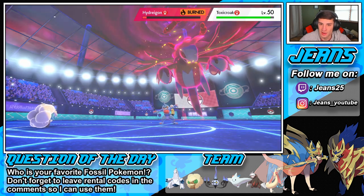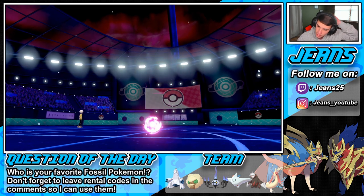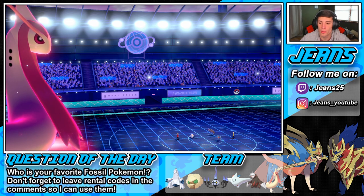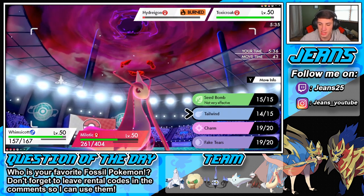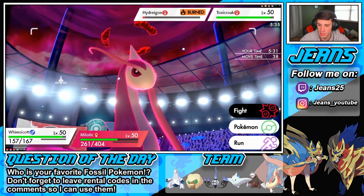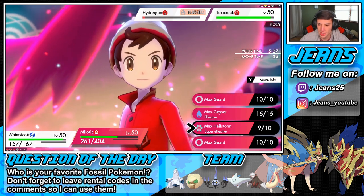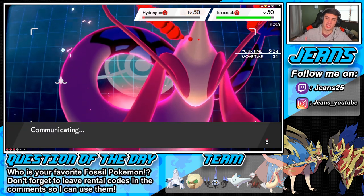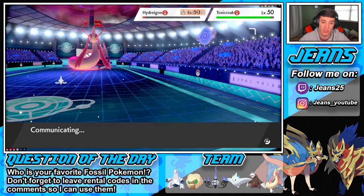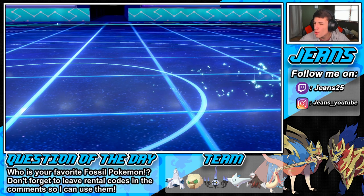Okay, I'm going to have to go after Toxicroak here. Actually, I'm just going to go after the Hydreigon with Seed Bomb. Actually, we should just double into the Toxicroak. But that thing is going to outspeed me too. Let me check — we have one more turn of Tailwind. I'm going to Charm it again and set the rain. Get the rain going so Milotic will be better once the Dynamax is over. Third and final Dynamax move — Max Geyser.